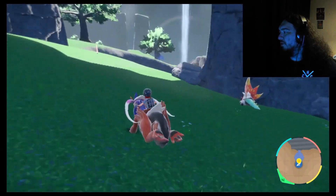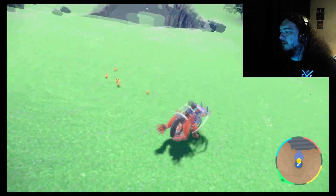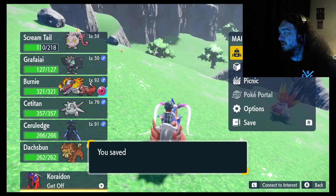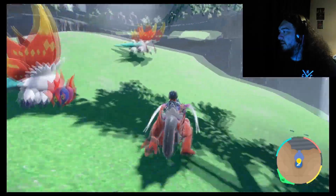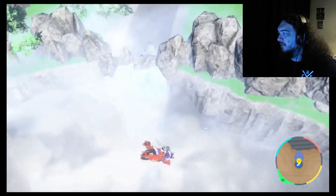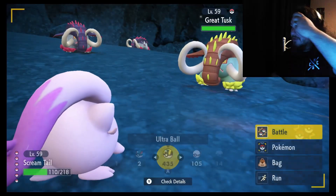I'm going to keep a lookout for other Shinies before I do something crazy. Screamtail, Slitherwing — two Shinies caught today, on stream. With so much time left on my sandwich, I decided to also double up this hunt and go down for Great Tusk, which I ended up finding within 3 minutes of entering the cave in Area Zero. Shiny number 3 on the stream — not messing around. Quick ball — critical capture!